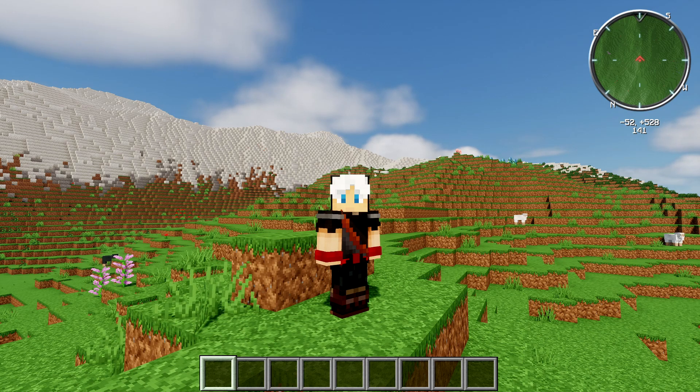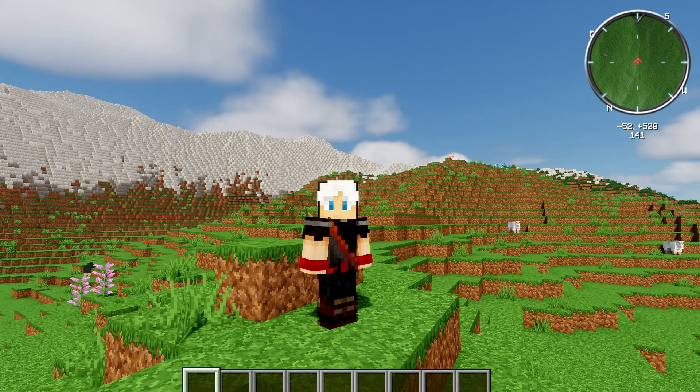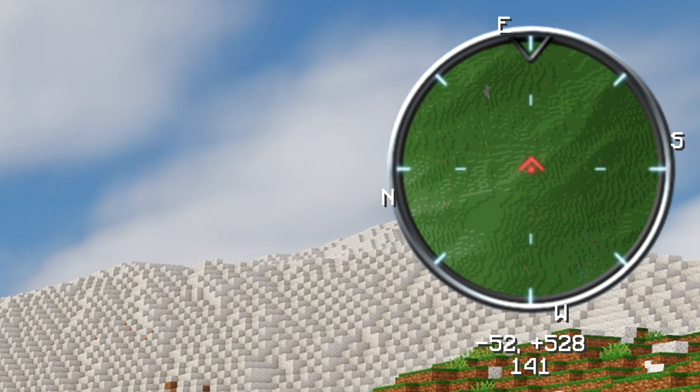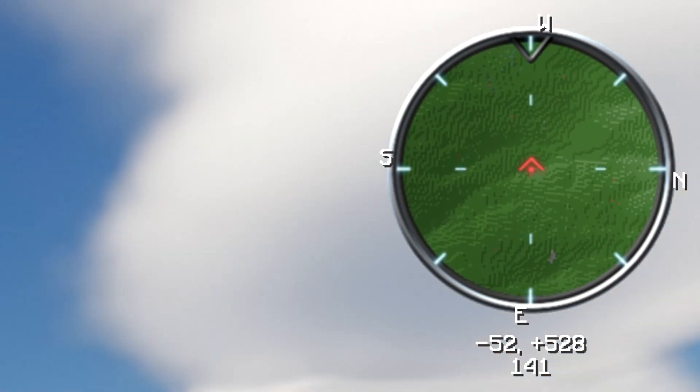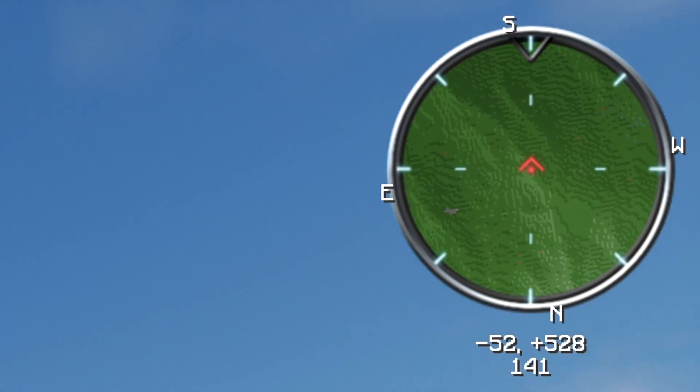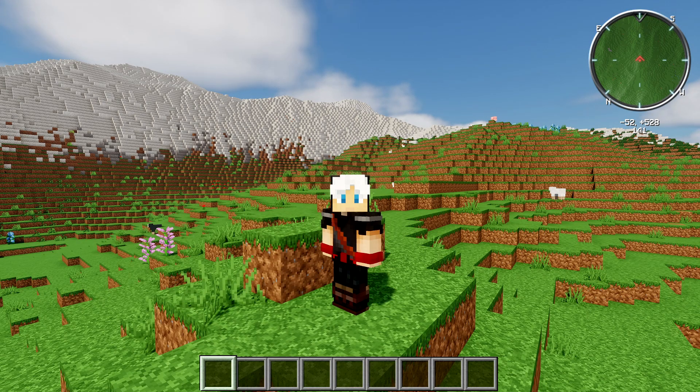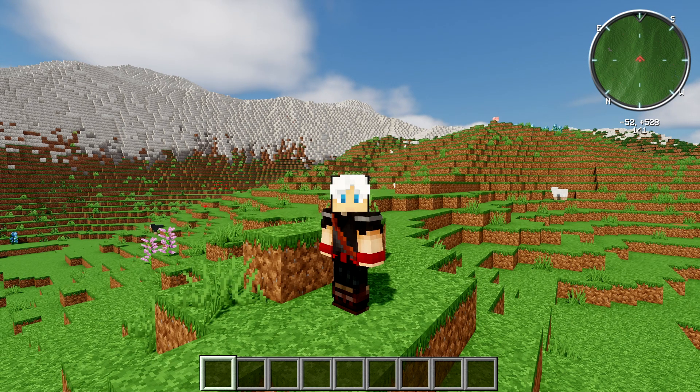Very much like other mapping mods, this mod has a mini map as you can see there in the top right hand corner. It has got coordinates and it has also got a compass, so very handy for when you're turning around and you can see which way is north, south, east and west. It gives you your X, Y and Z coordinates, and on top of that Voxel Map also comes with a world map function.